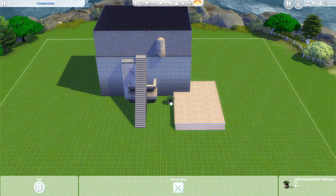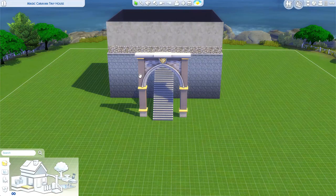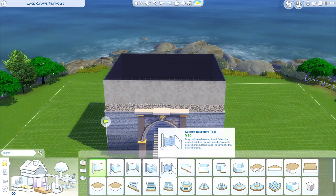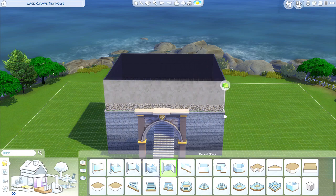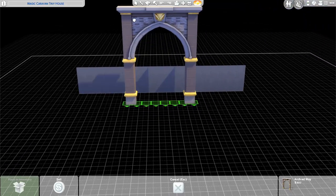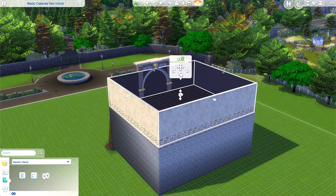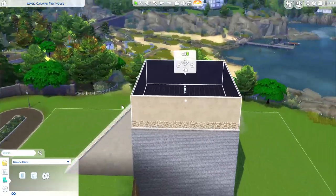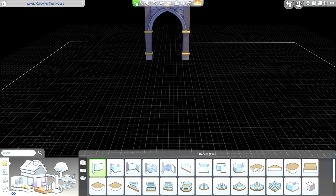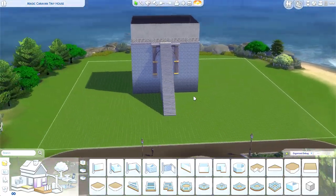Since most objects jump up to the next level when placed near a foundation, that leads us to the second easy trick: the basement elevation technique. Using this archway from Get Famous as an example — if I want it against the foundation I can't place it normally because of the footprint. Instead, I build a basement wall, which temporarily lifts the terrain, then place the arch at basement level. Going back up you'll see it's now positioned against the foundation. Hold the control key while drawing a wall to delete it.